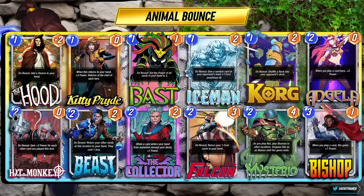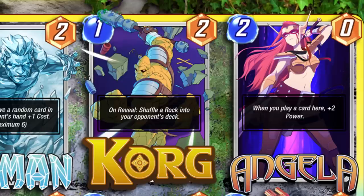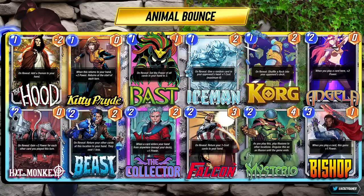We have last month's season pass card Hitmonkey, the newly buffed Collector, Bishop, Angela — so many different things working for huge stats amongst low cost cards. There are a lot of moving pieces and it can be tough knowing when to play which cards. The biggest mistake I see and the number one tip is do not play Bast until you get the most value out of it. Kitty should be your priority to play first most of the time, but look for cards like Hood, Hitmonkey, and Angela to get the most out of Bast. Replaceable cards would be either Iceman or Korg.